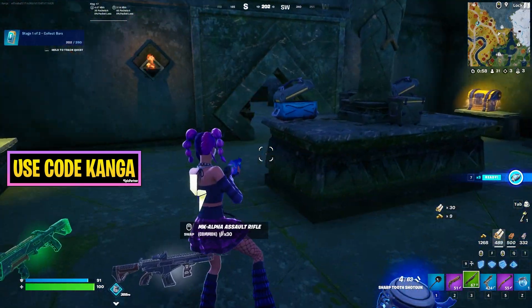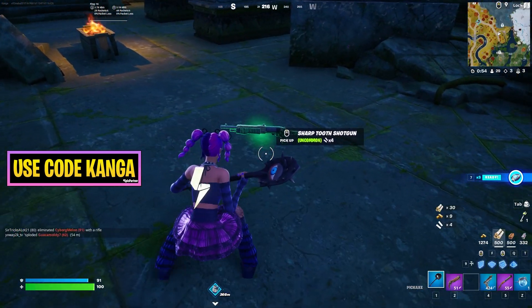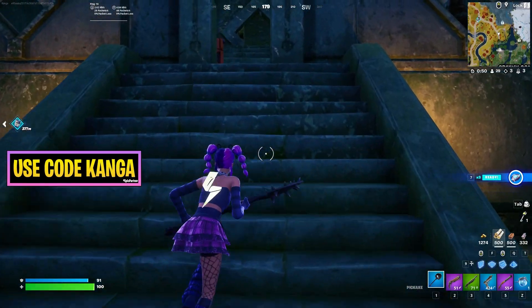It took a while to find, but there are like four different types of shotguns in the loot pool right now. This is going to be the one that you're looking for. Now what you have to do is find a raptor roaming around in the jungle biome.